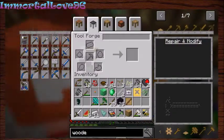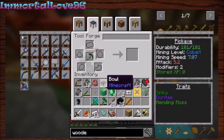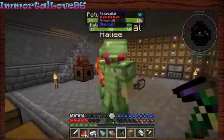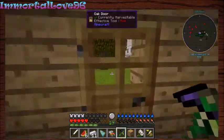Under your pickaxe it has stored XP of zero. The way you get XP on your pickaxe is either by killing something with that pickaxe — when you get XP it'll go in there — or we can do what we talked about before with the drain setup. You need XP on your pickaxe for it to automatically repair. Can I kill you and get XP? No — you don't get XP from killing players. Not gonna happen!